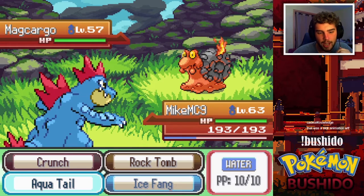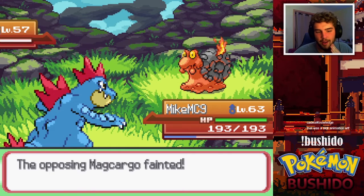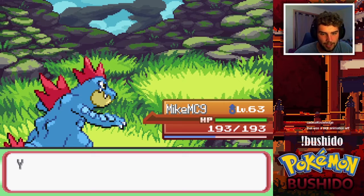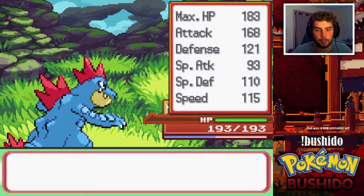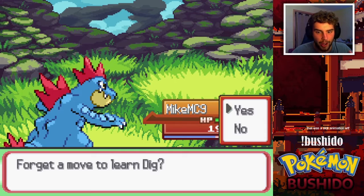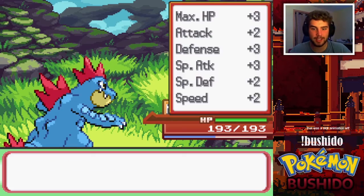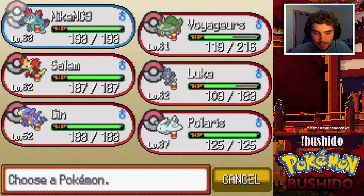Polaris is only level 34. That was a sick animation. Let's go ahead and use Wood Hammer. I'm assuming this battle isn't going to be super difficult, but who knows — so far it's going pretty well. What's up next? Macargo? Before we had like seven Aqua Tail misses in a row.